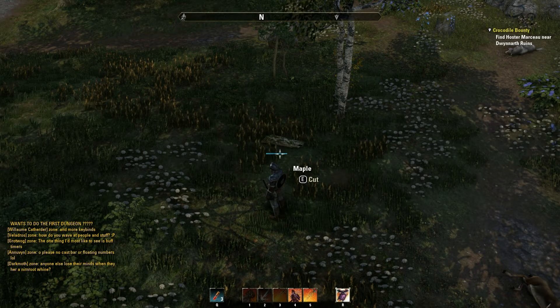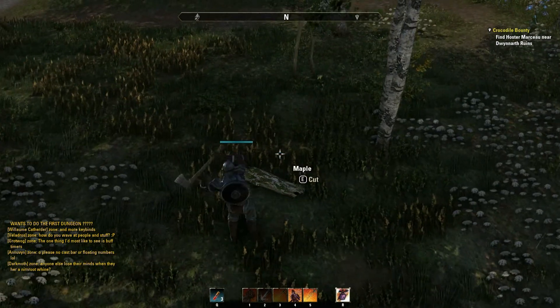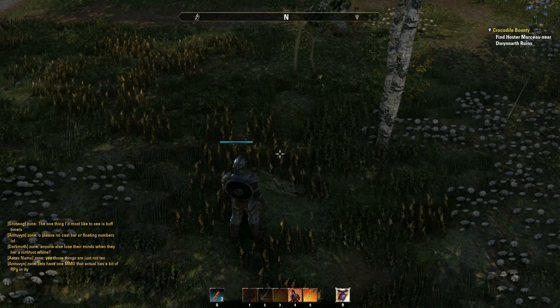This is the wood — the maple — right here. It's a small log lying on the ground and you just run up to it, press the use button, and you're able to gather some resources. Pretty simple.